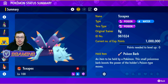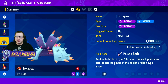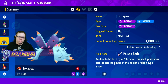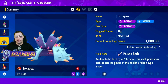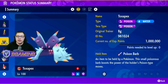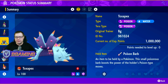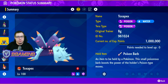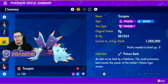This is my Toxapex set and it is very good. Keep in mind you can also run Rain Dance or Venom Shock. Venom Shock kind of guarantees a poison status, and Rain Dance helps you take less damage from Fire types if you're with Grass types and also boosts Chilling Water. If you found this helpful and like Toxapex as a support mon, drop a like and subscribe — I'll catch you on the next Raid build.